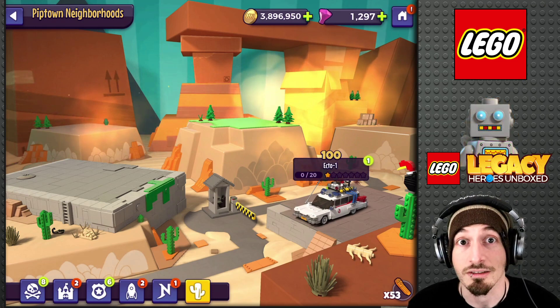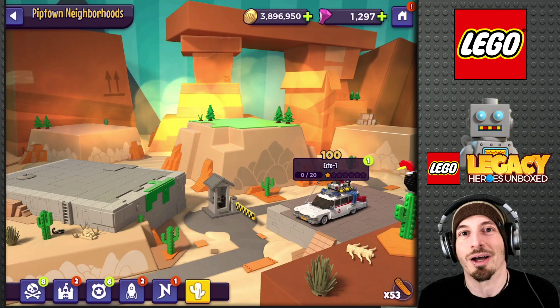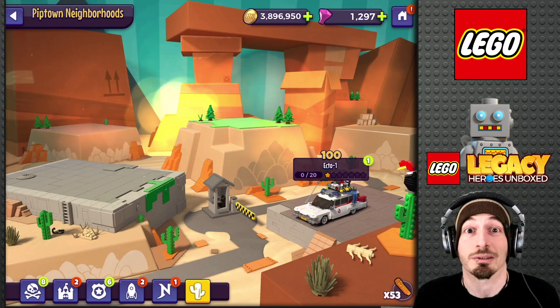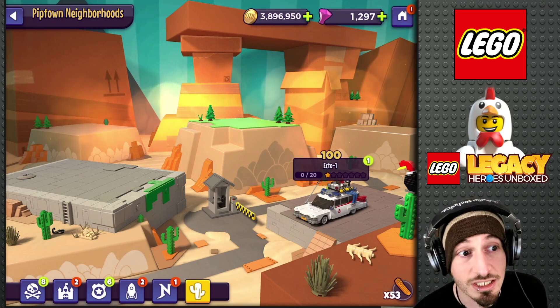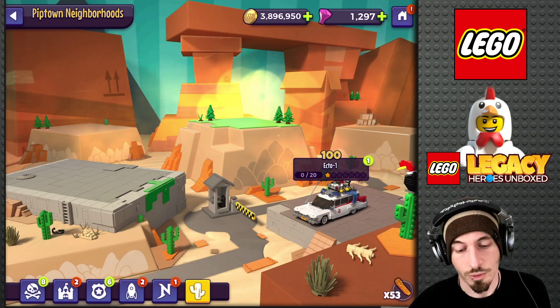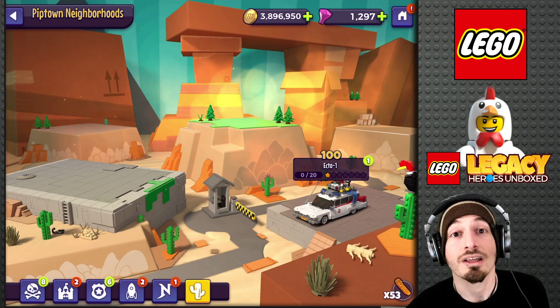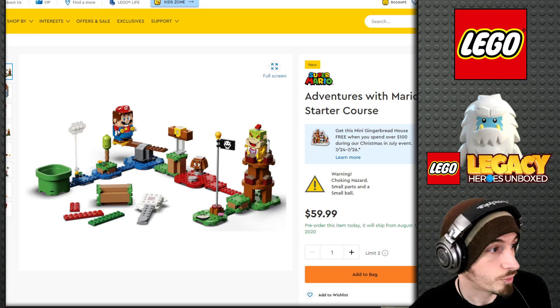So this to me looked like a movie lot in Hollywood, and what I gather from that is these are probably gonna be movie or TV show based IPs. They could bring in some other things, but I just feel like that says movie studio lot or TV show studio lot. Let's take a look at some of these already pre-existing Lego IPs and see what the likelihood of some of them coming into the game actually is.